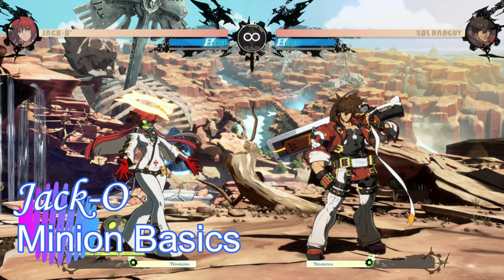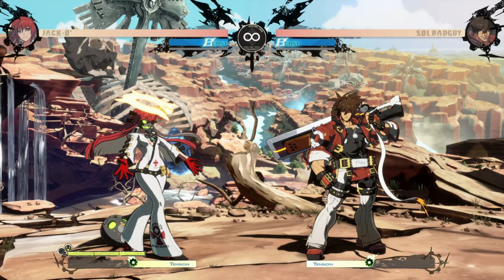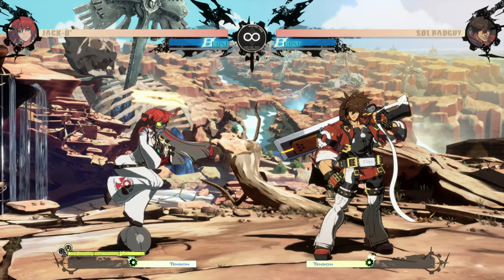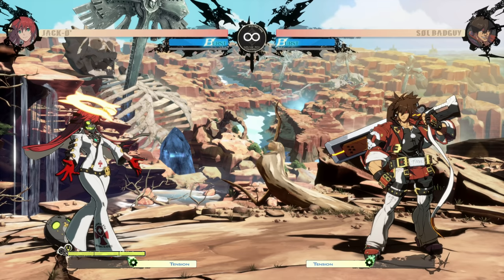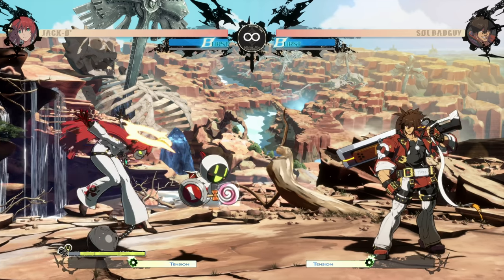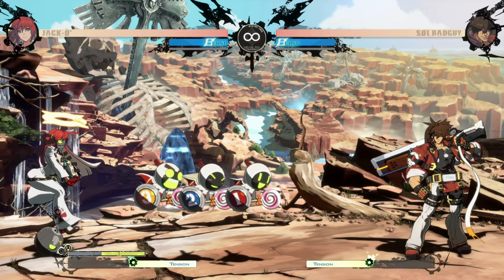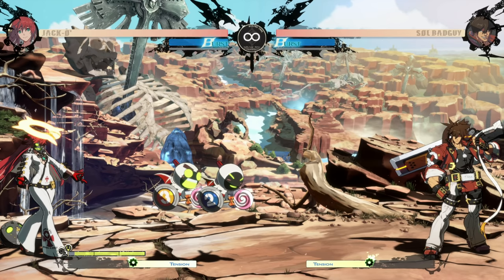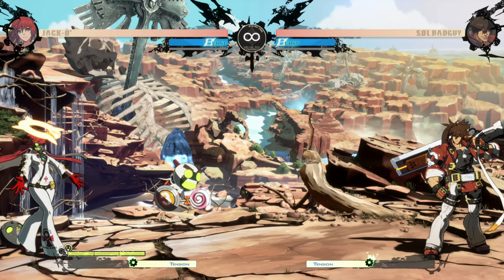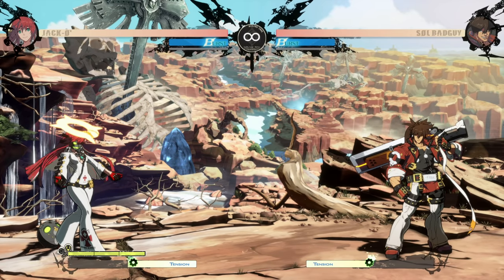First thing to talk about: Minions 101. We have to cover the absolute basics, and that's summoning a minion, because none of Jack-O's gameplay works without one. All it is is quarter circle forward and the punch button, and you have a minion in play. You can have two or even three minions in play, but they don't last forever — they will eventually despawn, so you've got to work with them while you have them.